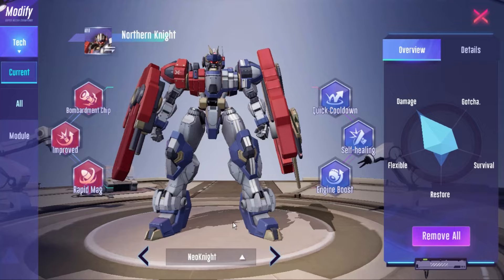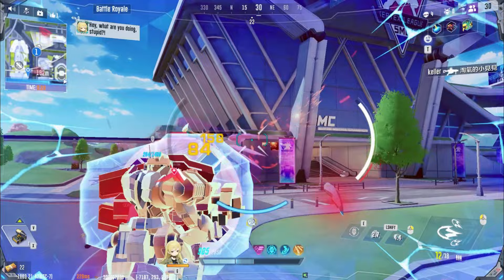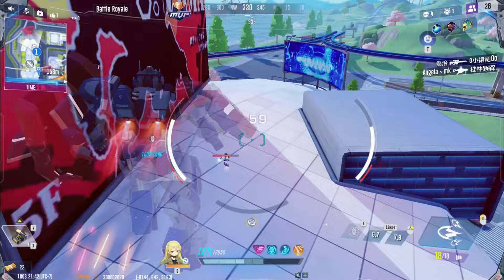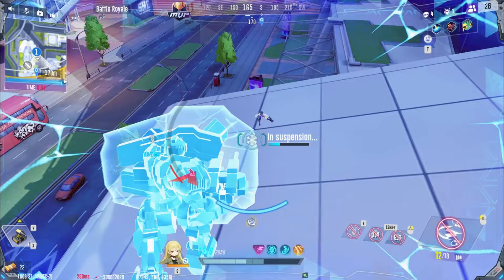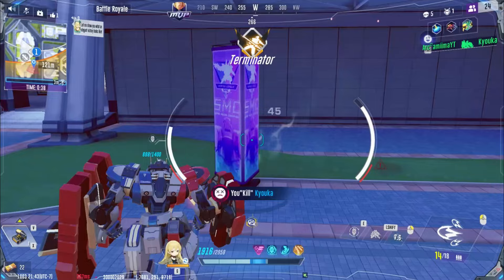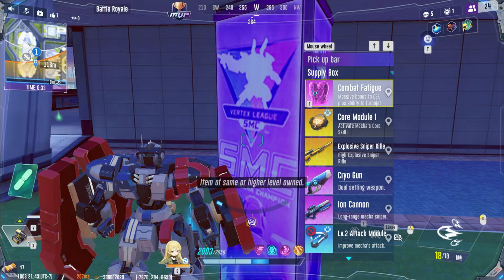The Neonite build's attack modules are Bombardment Chip, Improved Chamber, and Rapid Mag. For mobility mods, we have Quick Cooldown Plan, Self-Healing Liner, and Engine Boost. This loadout features the most balanced attack modules out of the three, and the mobility modules give you a healthy mix of offensive and defensive buffs. For those who want to perform competently in every area, this is the build for you. Neonite is a versatile loadout offering strong offensive, defensive, and evasive options. Once you've mastered Knight's moveset and cooldowns, I highly recommend this build. Feel free to mix and match these builds as they fit your playstyle.